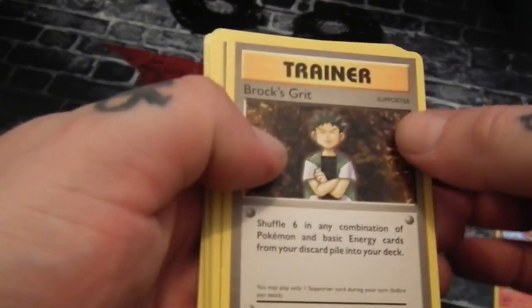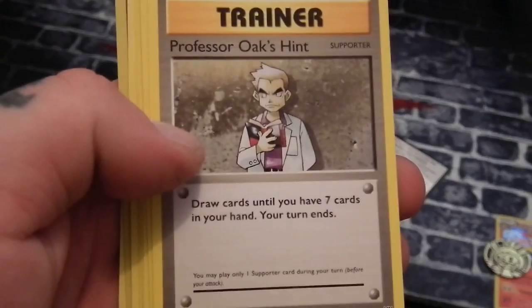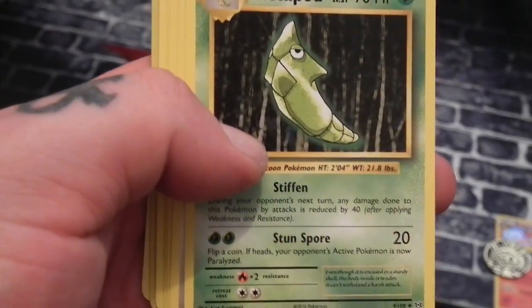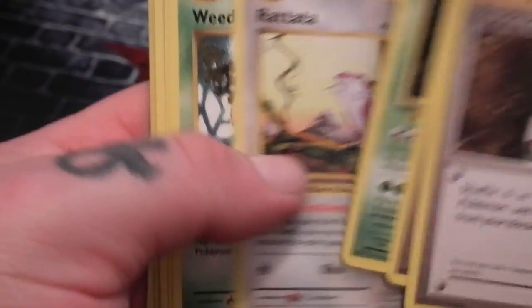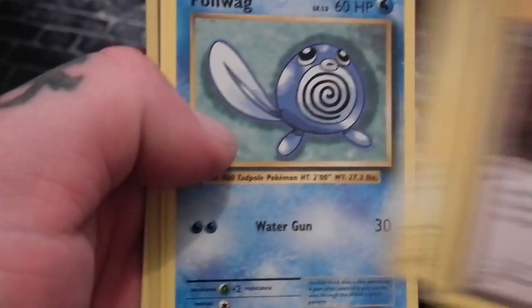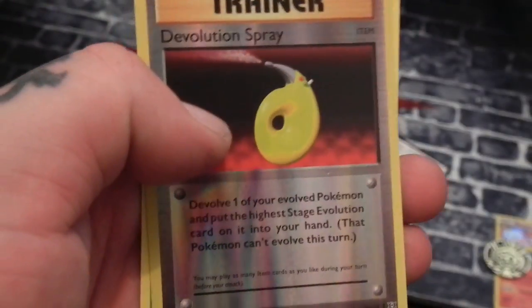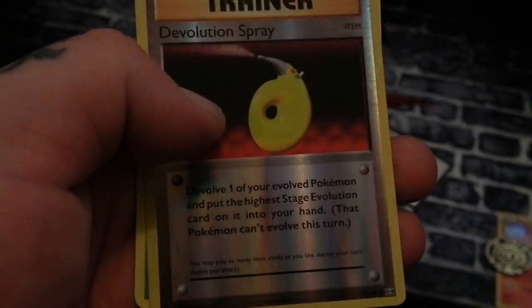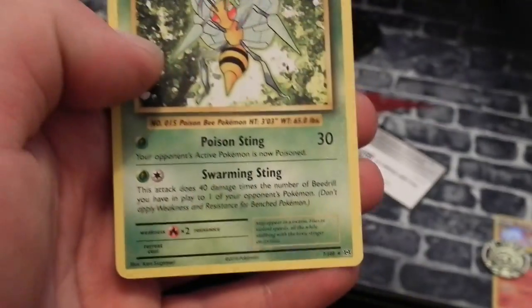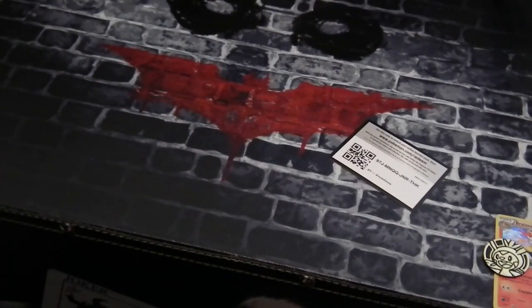First off we've got Brock's Grit, we've got Professor Oak's Hint, we've got a Metapod, we've got a Rattata, we've got a Weedle, Voltorb, Poliwag, Ghastly. That's a Reverse Holo Devolution Spray, I believe. And then we've got a Beedrill. So that was the first slot of cards.